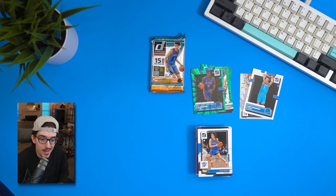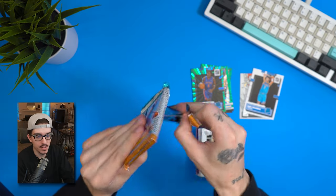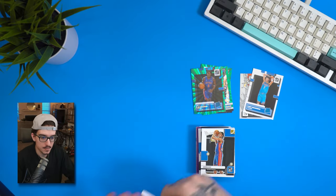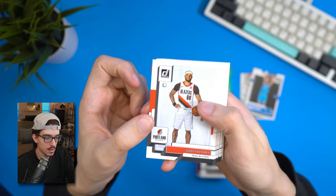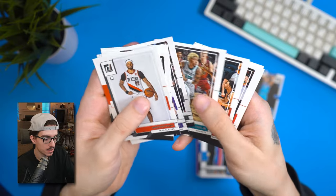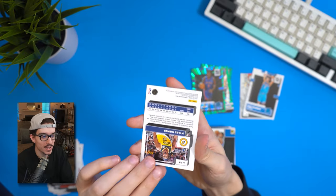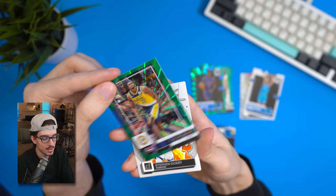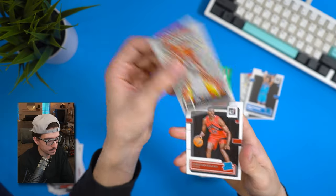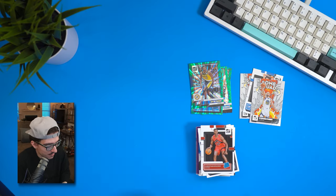Last pack — this is where we got the auto in the first blaster. This second blaster is a dub compared to that one unless it's hiding something. Gary Payton II or III — I can't count — Reggie Harrison Barnes, Andre Drummond, Seth Curry, Kelly Oubre, Bradley Beal, Jared Allen, Miles Turner. Miles Turner green laser for the Pacers with a Bomb Squad Curry behind him — we'll take those.